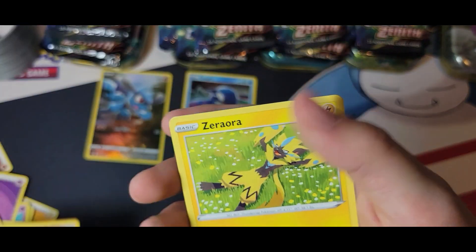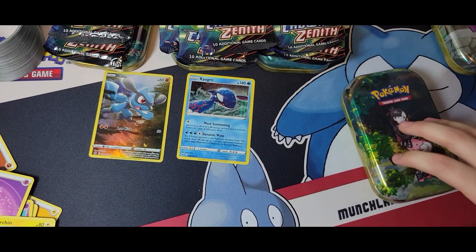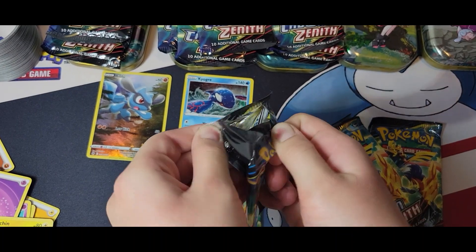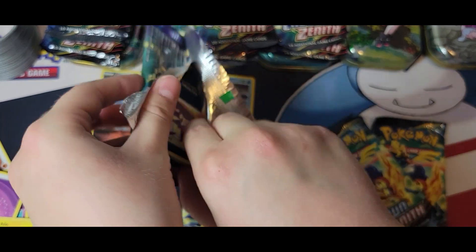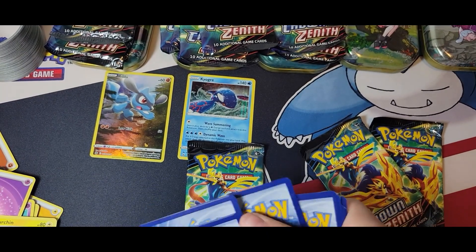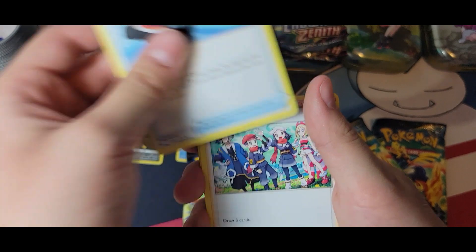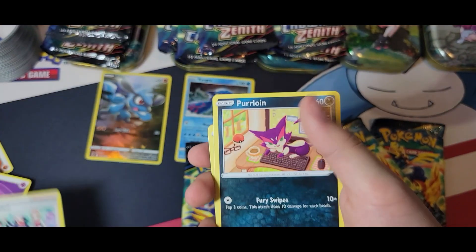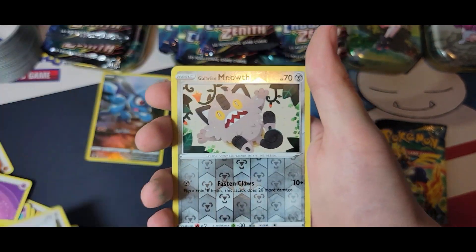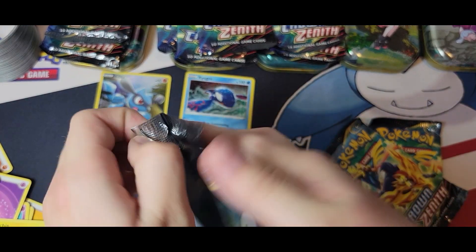We have a Mr. Mime, Sun Curtain which I do need ironically, Larvitar, and another zero. Four packs for the Marnie tin — let's get a gold card. We got their code card. A Trekking Shoes, Friends in Hisui which I also need, Purrloin, Grubbin, Scraggy, Heliolisk, Tile, Lulu, Galarian Meowth, another Luxray. We only got two hits and they were both in the same pack.